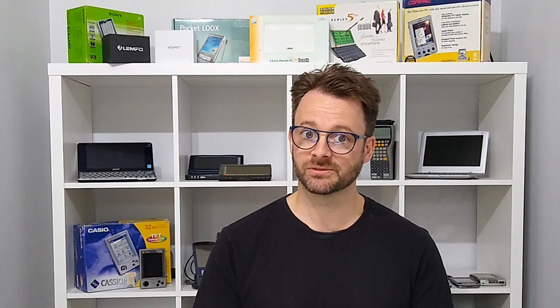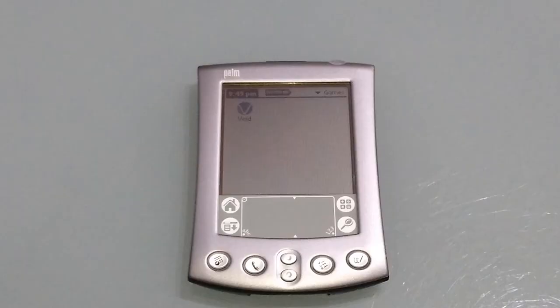I'm afraid Palm OS 1 doesn't run a lot of stuff. Let's take a look at the setup. Interestingly, the file is the same whether you've got a color device or a black and white device — there's no separation. If it's color it displays color, and if it's black and white it displays black and white. Here we get a run-through showing the various different ships that we're going to meet in Void.